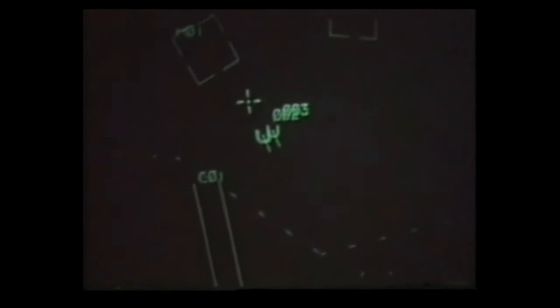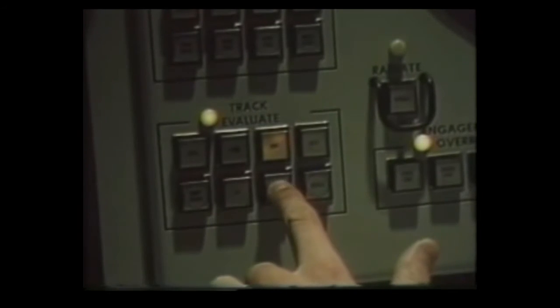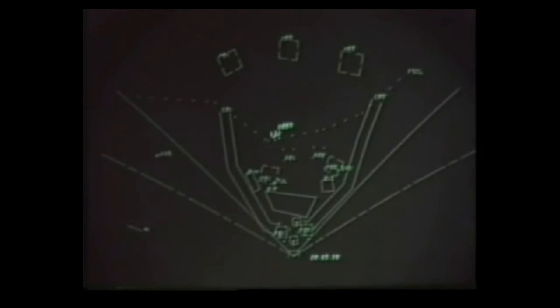When the threat is real, you're the one at the controls, watching a display that can show you as much as you want to see — map points, assets you're assigned to defend, your own sector boundaries, and places where hostile as well as friendly flights might originate. Suddenly you see them: unknowns leaving the enemy area and coming toward you. But you can't be sure yet. The skies are crowded, so you ask your computer for help.